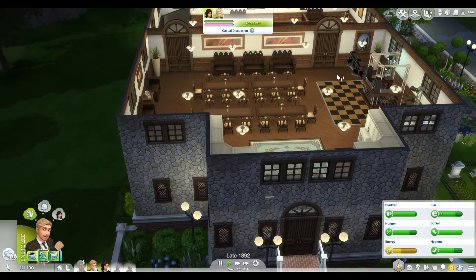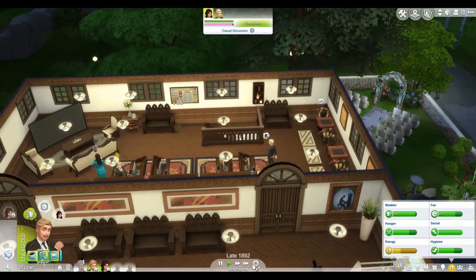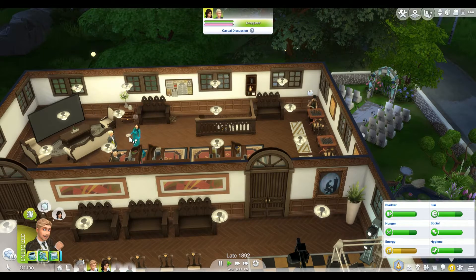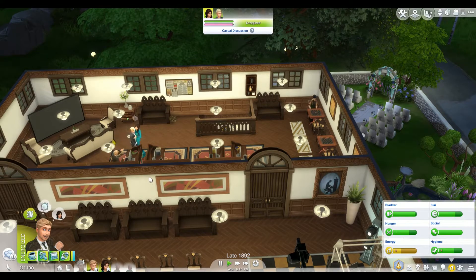This has pretty much everything you might need if you were doing a wedding or just having people hang out. It's a fun vibe. That is available on the gallery — my ID is CuteCoffeeGal. If you're interested in putting that into your game, you can. I just thought it would be kind of fun for our sims to come here and hang out, maybe meet some other people who live in the neighborhood. It seems like all they're interested in doing is eating — I don't even know where this food came from. She must have just pulled that out of the fridge.